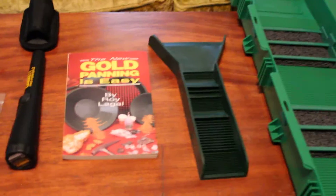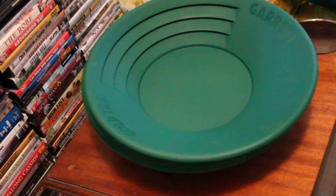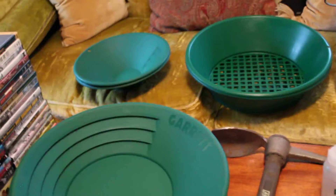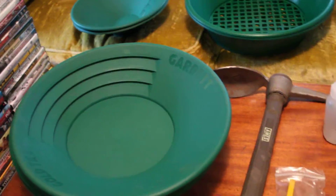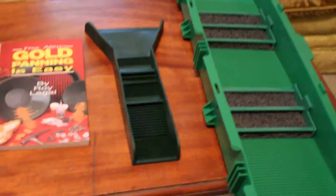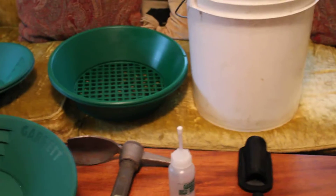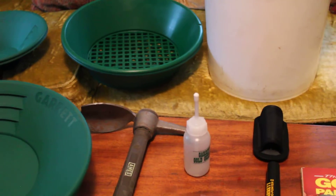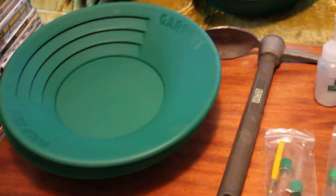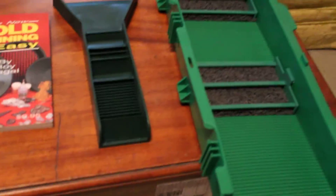Massachusetts is not a gold-bearing state. Gold is found out in Western Massachusetts, along the Swift River, up in the mountains on the border of upstate New York. But I've found indicators here — because I've studied it so much and been in almost every stream — there is gold in a handful of streams in Southeast Mass. Indicators such as quartz, quartz conglomerates, and heavies such as iron ore and iron pyrite are present in a few streams here, so I'm willing to give it a go.